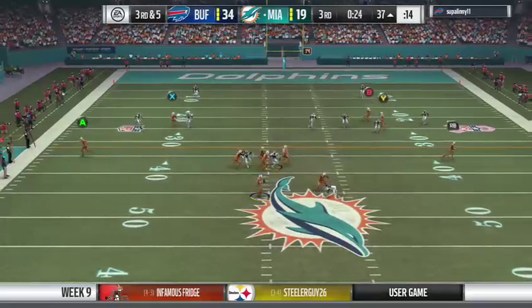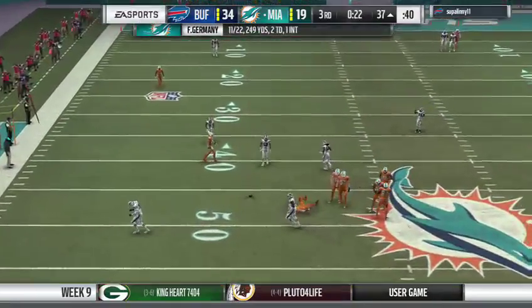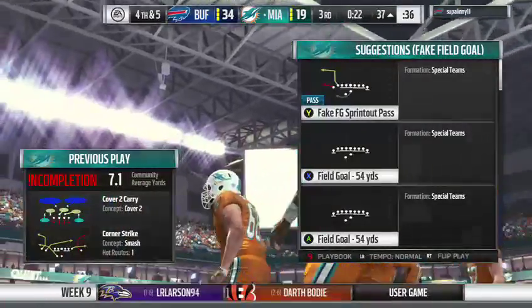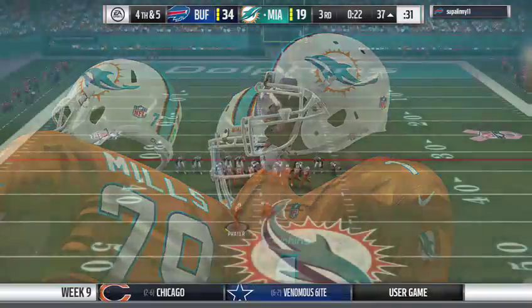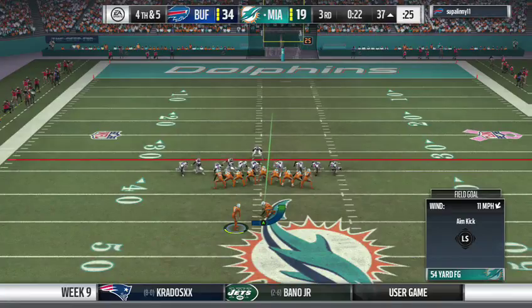Out of the gun now on third down — finding time. The ball comes out on the hit, but they'll say it's incomplete. Trying to get it to Landry, and it's fourth down. Anytime someone tells me fundamentals are leaving the game, I'm going to show them this play — they couldn't get to the passer, so what do you do? Get your hands up in the passing lane, and they batted it away on a third down attempt.